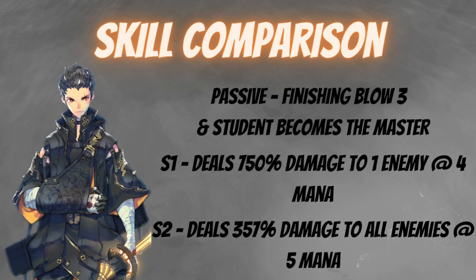The Student Becomes the Master passive can stack up to four times, giving him up to an 80% attack boost when fully stacked. I think this passive connects to Schmidt — Schmidt likely needs to be on the same team. We'll have to wait for Schmidt's release in the coming weeks, but this definitely ties into him and gives Awakened Zeon a very big boost to his own attack.